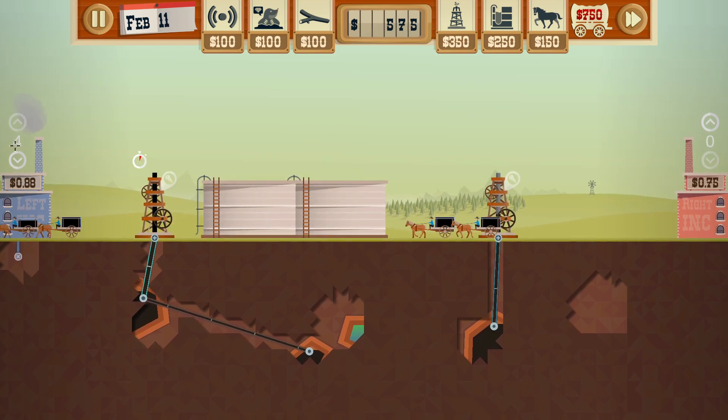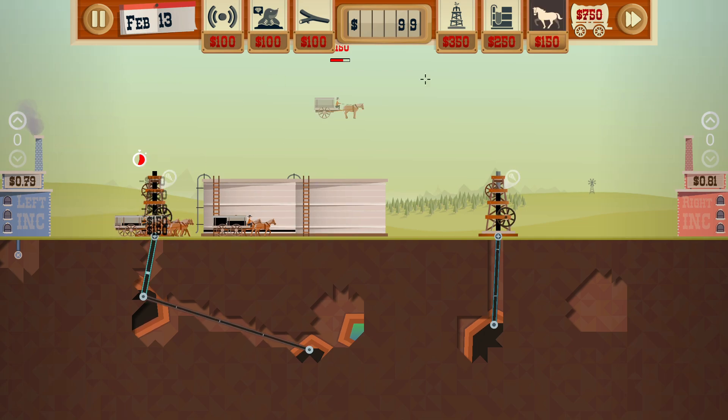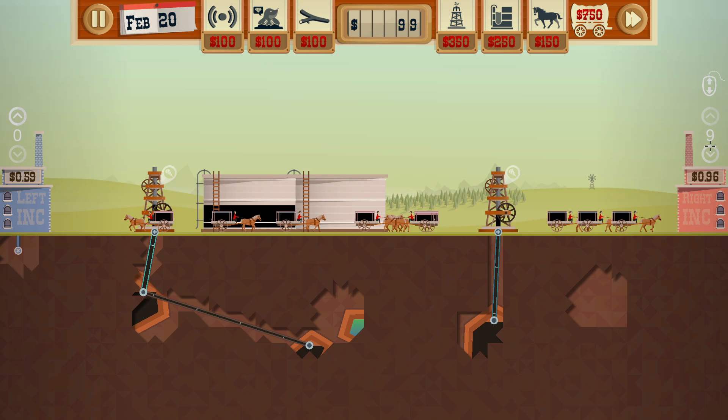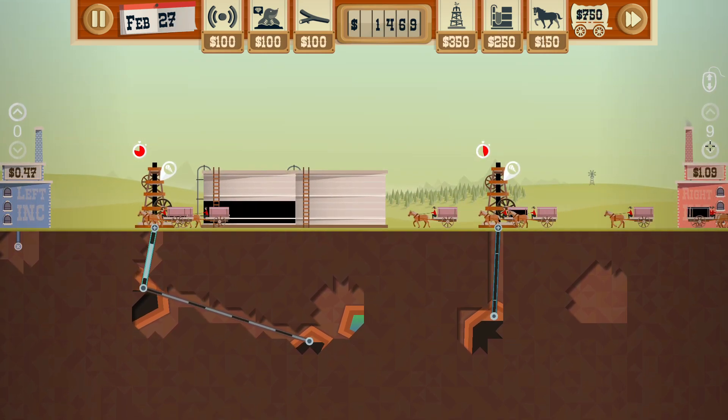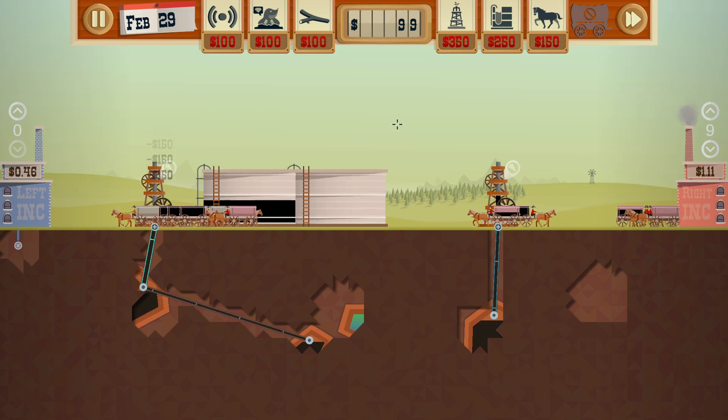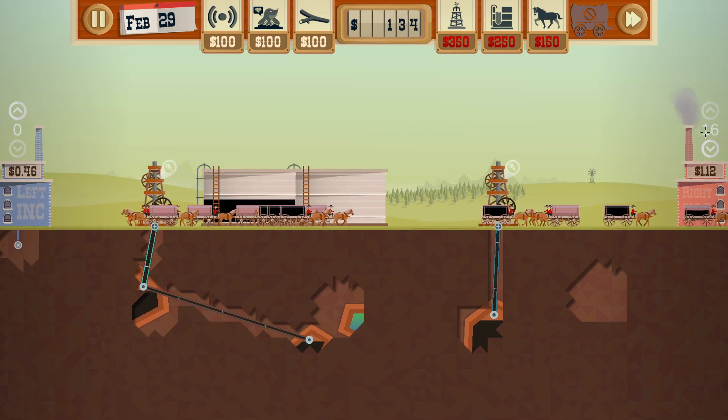Sell a little bit more and then we're going to sit on it. We're going to buy a bunch more wagons and just sit — the prices are going up a little bit. I want to sell a little bit. Upgrade, and then we've got to max our wagons out. Prices are going up a little bit.